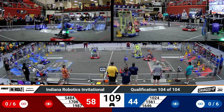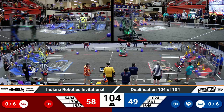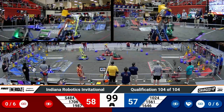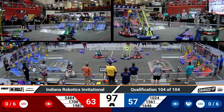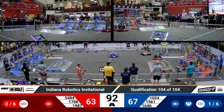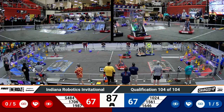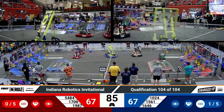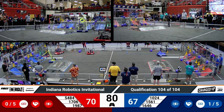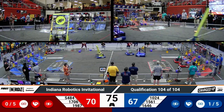Over on the red side, the Bronco Bucks holding a cube, getting in position — they put it on the top level. Here comes the Wolf Pack for red as well, with a cone, and they put it at the middle level. Meanwhile, over on the blue side, you got the RoboDucks with a cube, and they toss it and it falls down to the lower level.